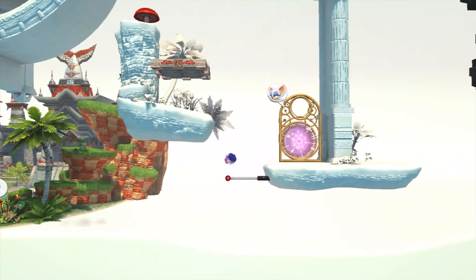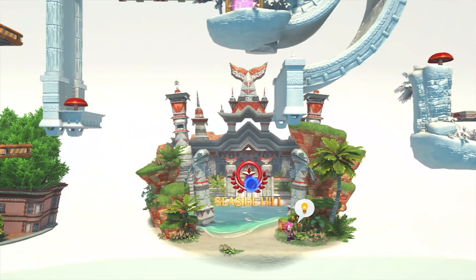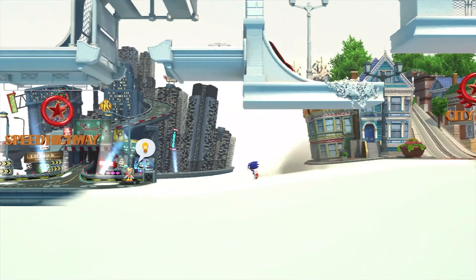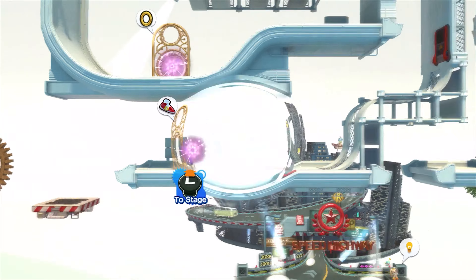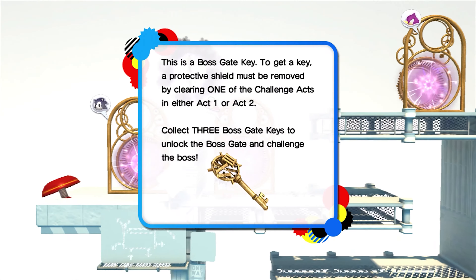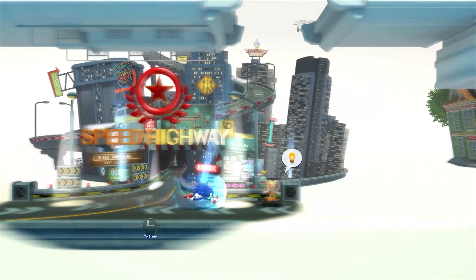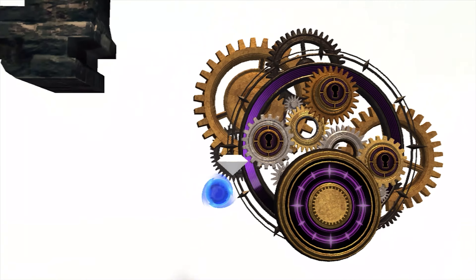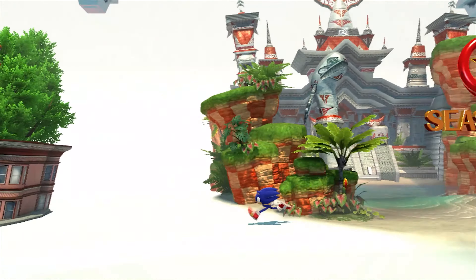Anyway folks, that is going to do it for this episode of Sonic Generations - I almost said Sonic Heroes. Next time we're going to be heading back to Speed Highway and taking on all ten of the challenge gates with Classic and Modern Sonic. I know about the boss gate key, don't worry. If you guys enjoyed this video, please make sure to leave a like and let me know what you thought in the comment section below. We got another boss gate to open - stay tuned for the next one, and I'll see you guys then.